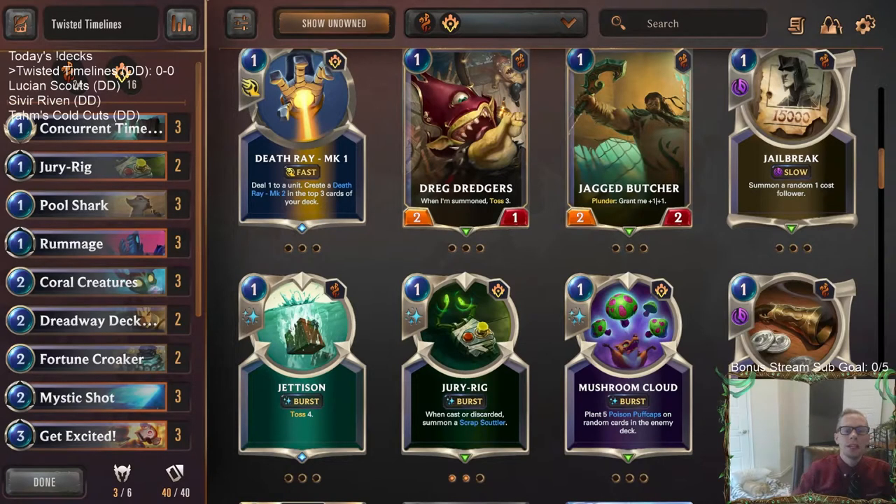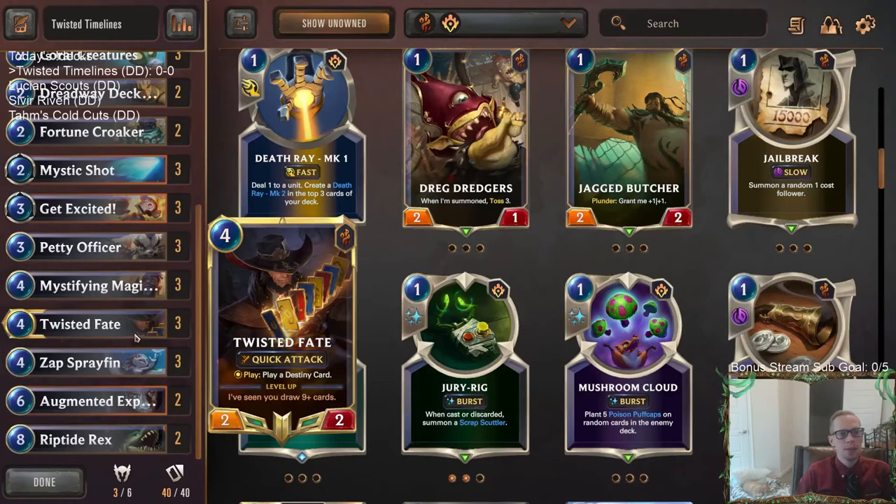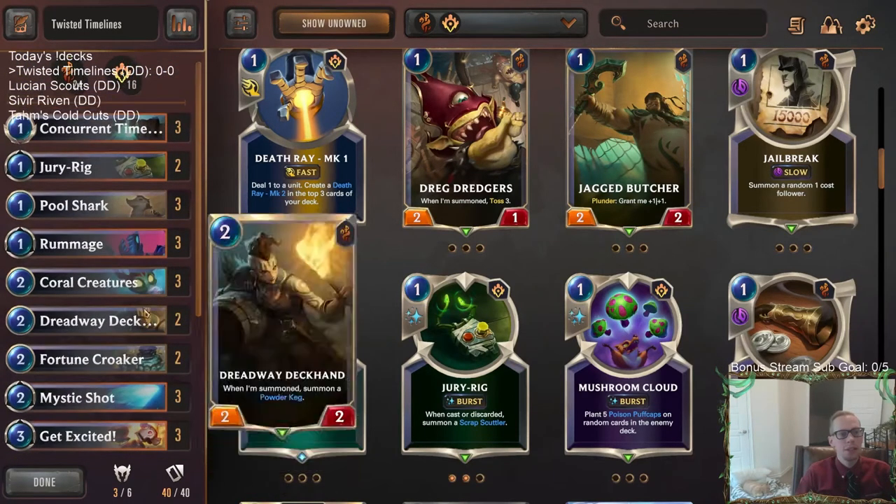Welcome everybody here on Twitch chat and on YouTube for some Twisted Timelines. What we have here is a deck built around Concurrent Timelines, playing a bunch of units that have play effects and card advantage — just rifling through the deck. We're running P&Z Bilgewater, and our deck is going to play similar to the casino decks you've seen before with Twisted Fate and Jinx.